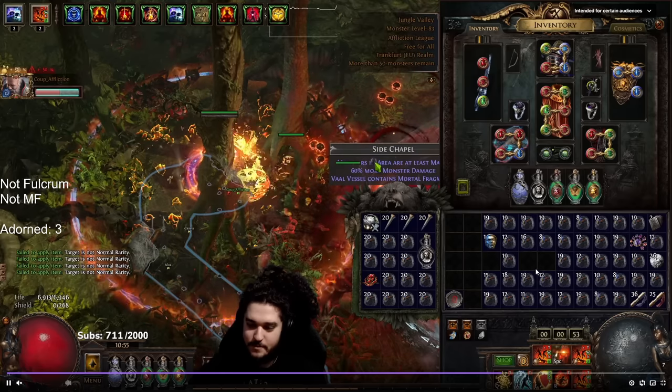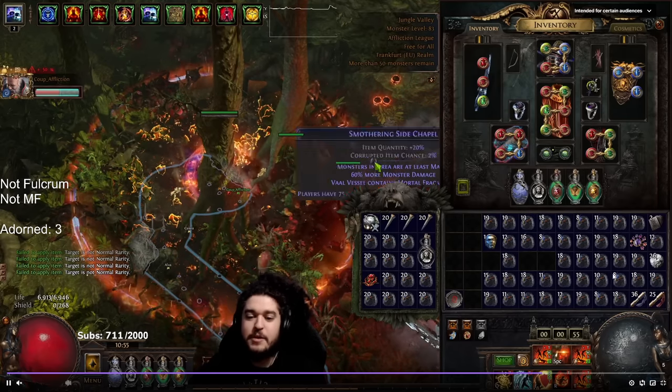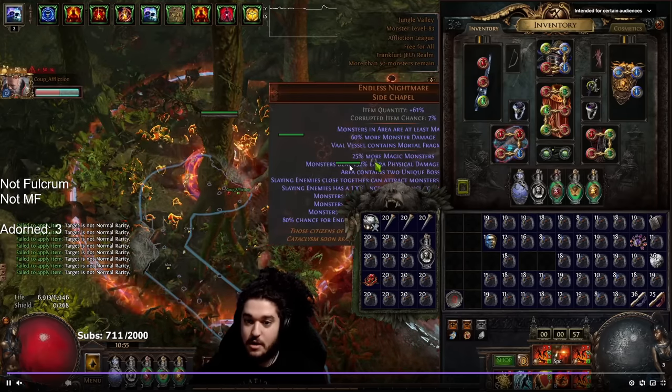You can tell how fast we're spamming based off of the chance orbs and my inventory going away. It is so much quicker.